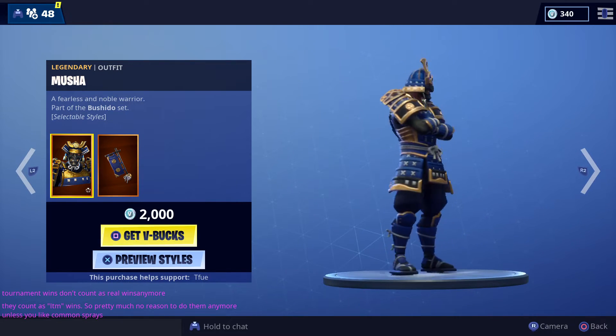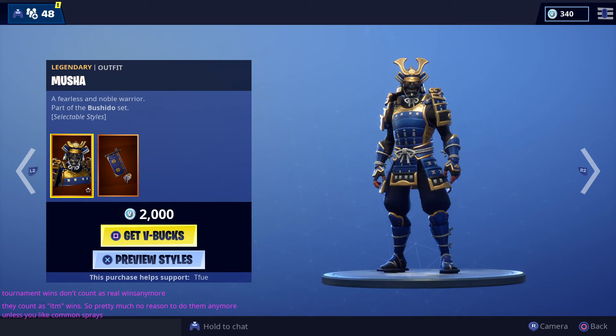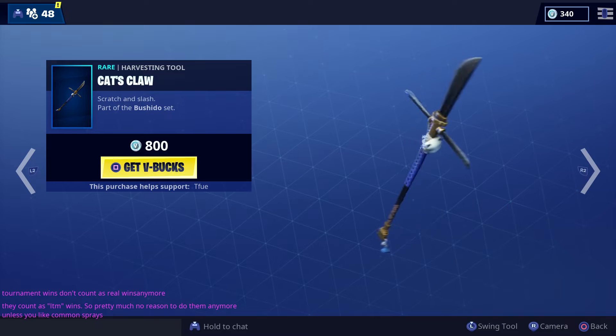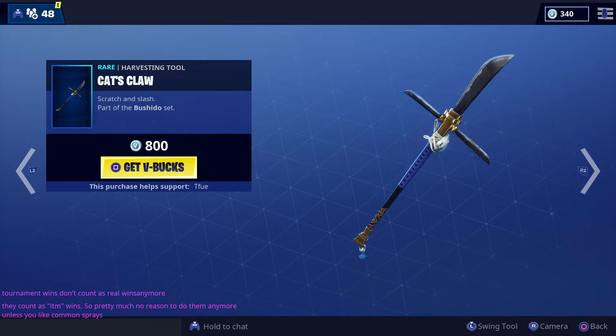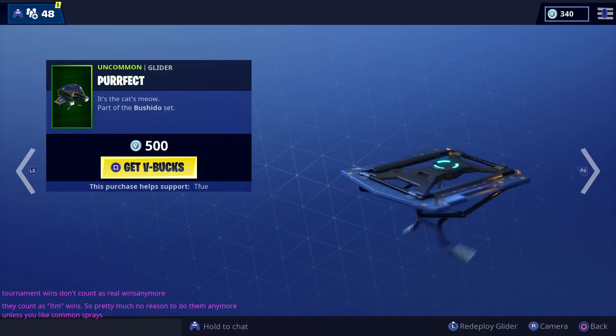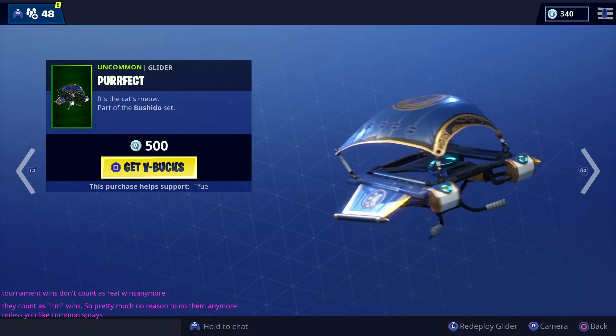The Mooshah — not a huge fan of this one. The back bling doesn't look anything that great and it's still 2,000 V-Bucks. The Cat's Claw — not a huge fan of the pickaxe here. It has a sword kind of sound to it, but I wouldn't recommend getting it. And the Perfect glider has like a cat's meow sound for 500 — cheap glider if you need one.